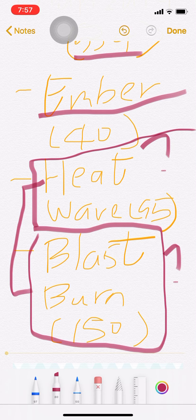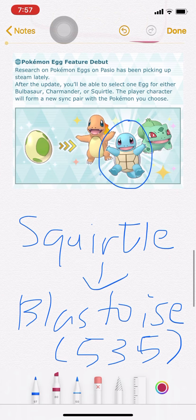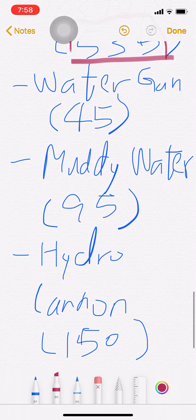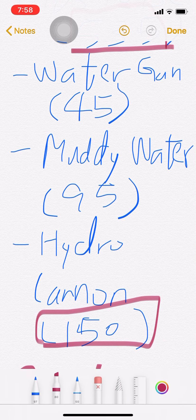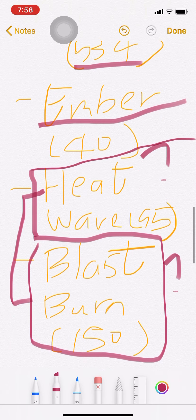I don't know if these moves are true or not. But finally, Squirtle to Blastoise has a base stat total of 535. Blastoise is the strongest among all of them at 535. With Water Gun, Muddy Water, and Hydro Cannon — the base powers are 45, 95, and 150. This is the base stats for all three starters.